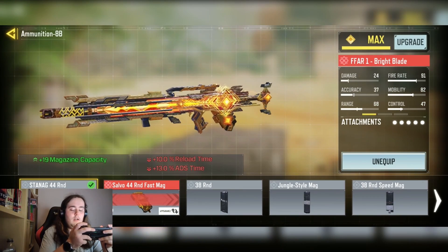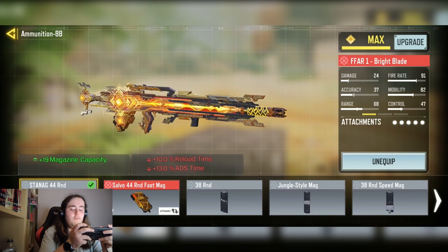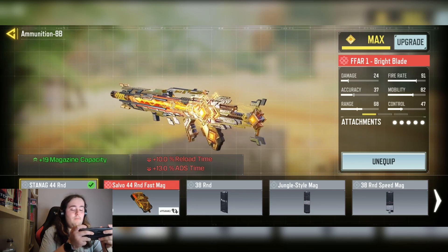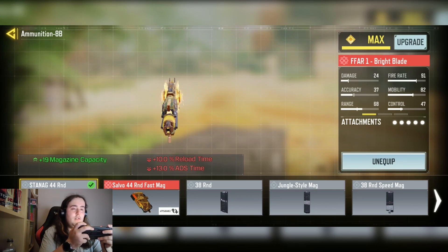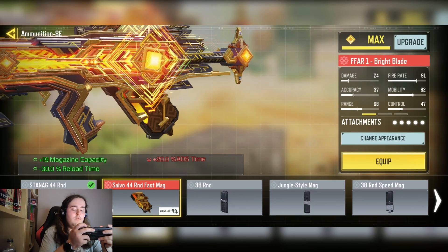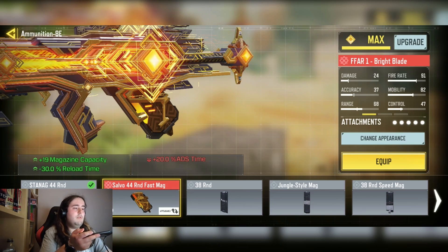And finally we have the STANAG 44 Round Reload — basically just plus 19 mag capacity. This gun definitely needs the increased mag size. You could also use the alternative if you want the extra reload time, but it has a massive downside to the ADS time, so there's a bit of a trade-off there. So yeah, that's my loadout.